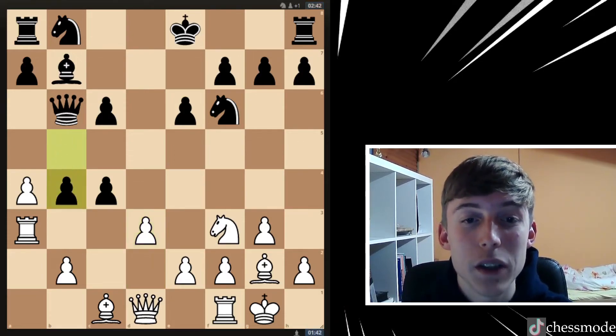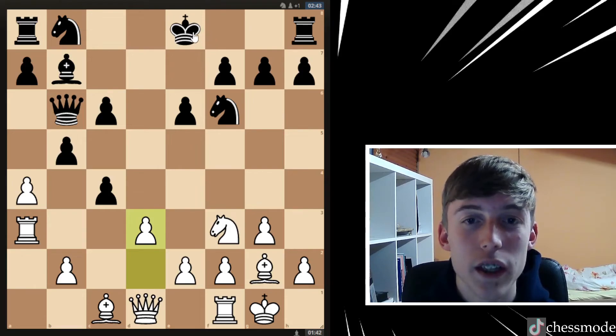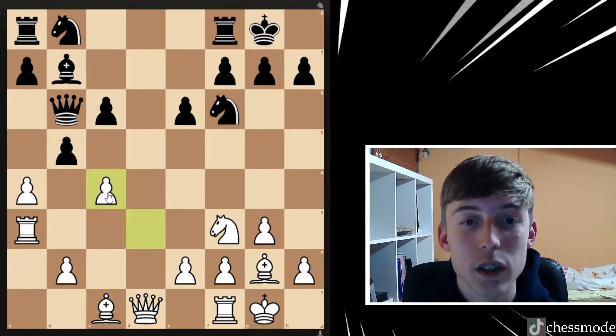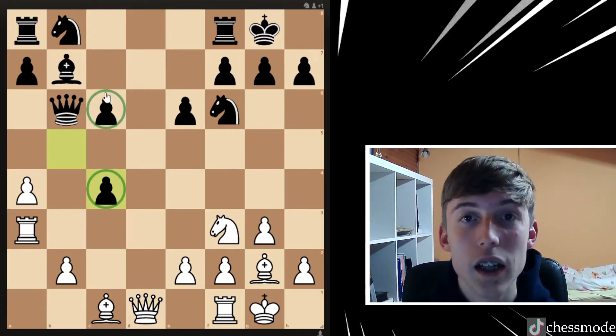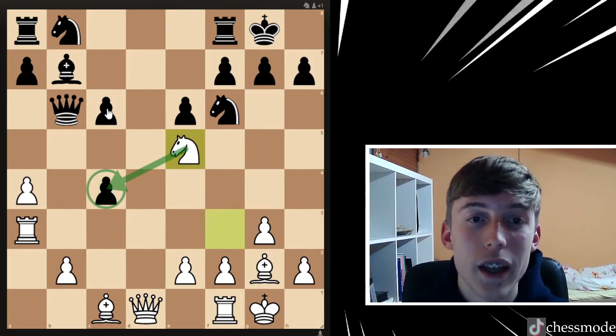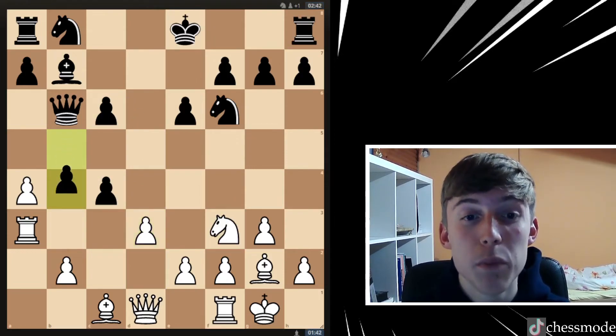He basically played b4. Now if he doesn't do anything — let's say if he castles — we can just take this pawn and after he captures he has really bad isolated pawns. We can probably play something like knight e5, targeting that pawn, and he's still going to be left with this weakness. That's why he played b4, attacking our rook.